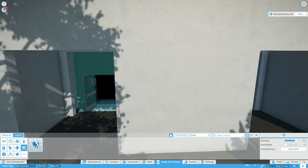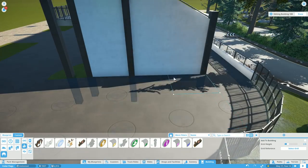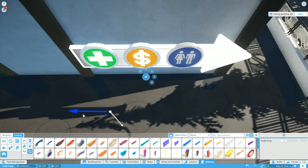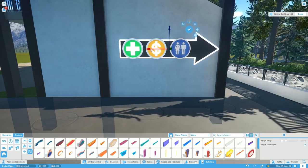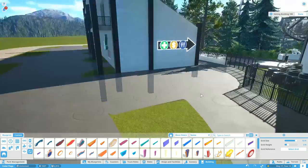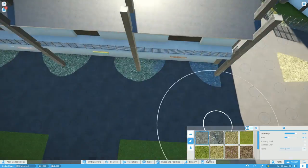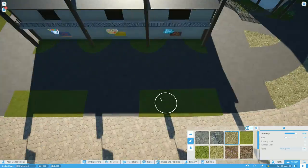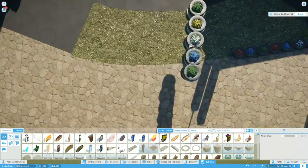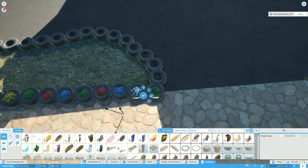We're going back to the other grandstand and filling in the utility area with the ATM, first aid, and restroom, then putting some signage up. Signage is a topic I'll talk more about in the live portion since we just got the major summer update with massive new tools for the game. The next episode of Cedar Flags is going to be focused on that. Lighting is the one thing I usually forget, so the next episode we're going to do more scenery work.